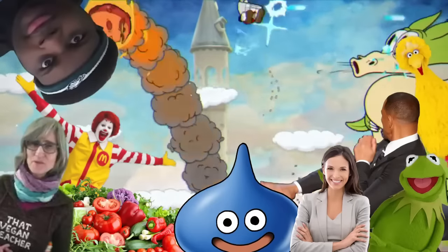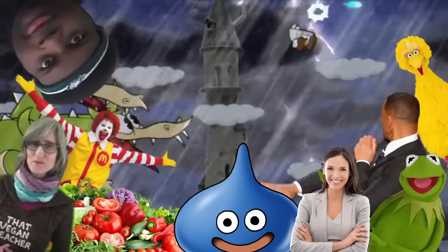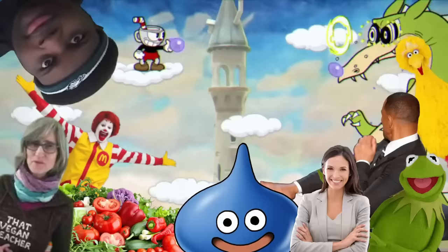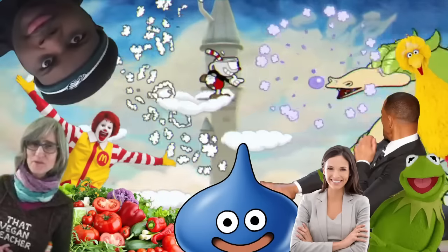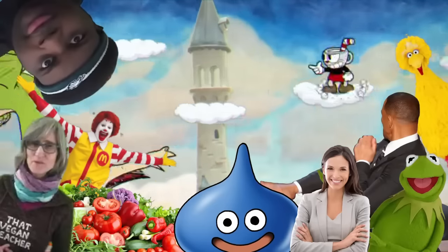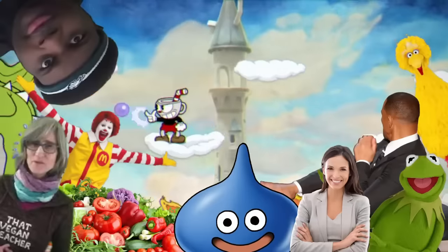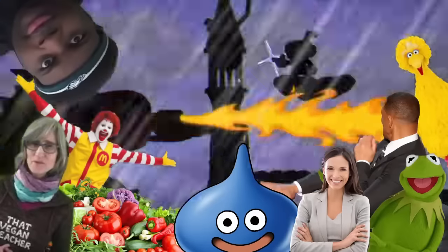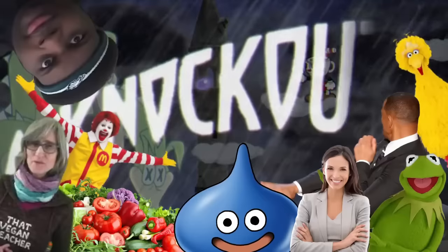Our next boss is gonna be Grim Matchstick, but as you remember, we have the P-Shooter and the Spread Shot, which both suck for Grim. So I'm literally gonna go back and do a run and gun just so I can get the Lobber. With the Lobber, this boss is absolute easy mode — the only problem being that I can't see any platforms at the bottom of the screen. This is only a problem if there's no more platforms for me to actually jump on. But after a few attempts, we got good enough RNG to actually finish it.